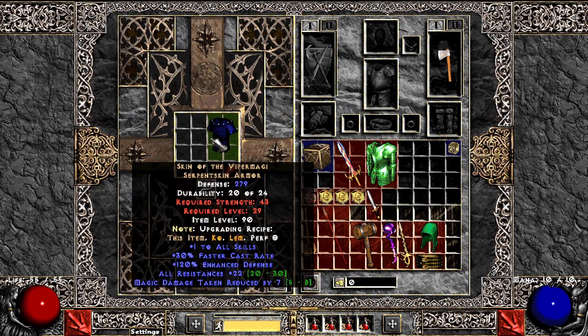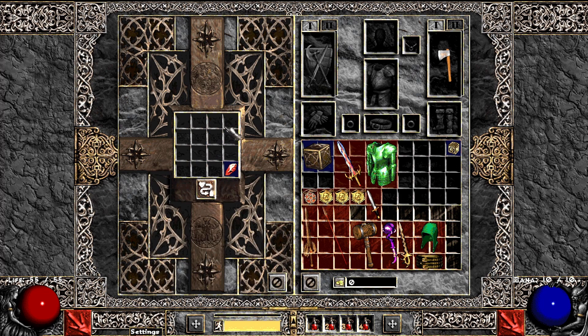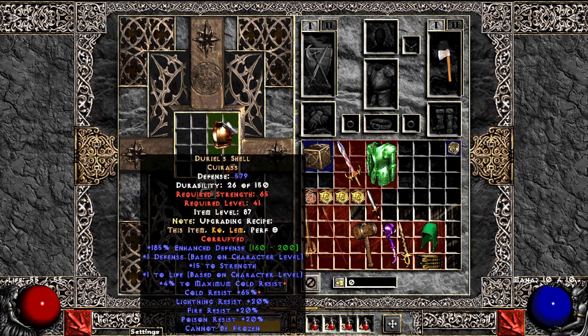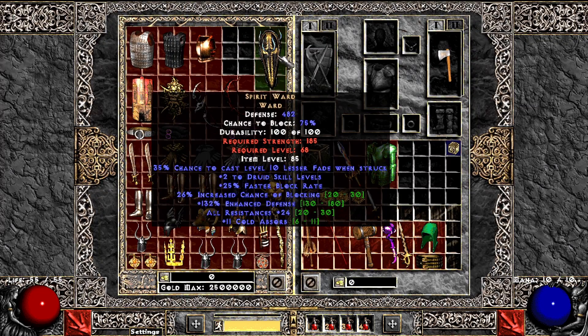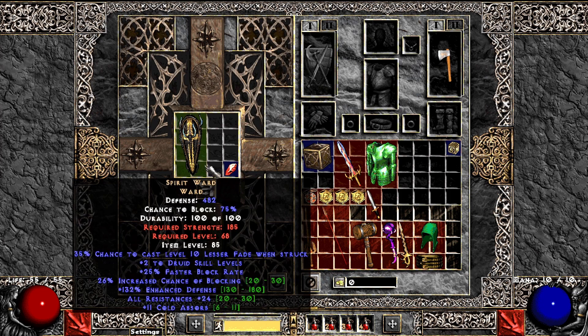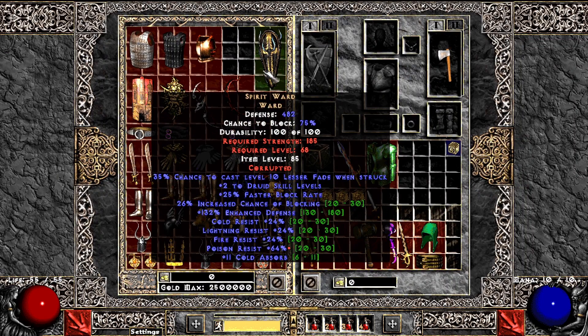Then Skin of Vipermagy — it's almost exactly the same as the last one with 22, and it went the same way. The brick. Amazing. Let's go with Uriel's Shell — again extra cold res, that happens I think a second time as well. Spirit Ward: I've been using this on the Druid because it was actually nice for survivability, but so much strength requirement is a bit of a bummer. And we got more poison res — I guess it will go to the trash.